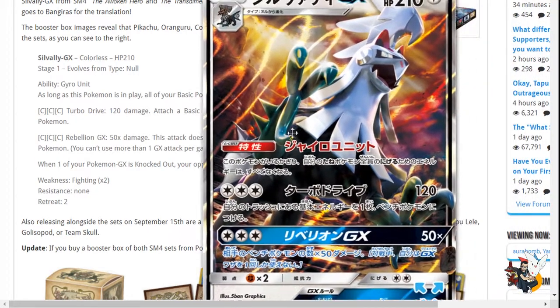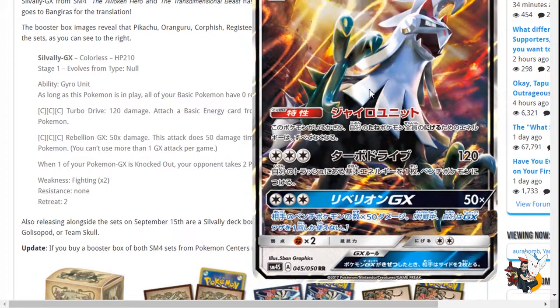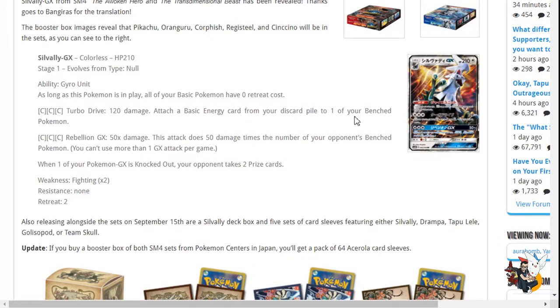Now, if Silvalli gets an item card like its multi-type ability that changes its typing, this card is going to be absolutely busted. For instance, I could play it in my Ninetales deck, have the Steel Memory tool card, attach it to Silvalli, make it hit Gardevoir for weakness, and OHKOs Gardevoir — that's really nice. I hope they print that, because that'd be really dope. But it seems a little bit too powerful; being able to change to any type you want is really strong.